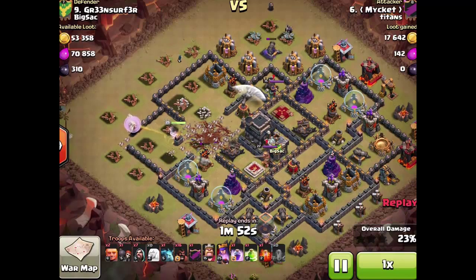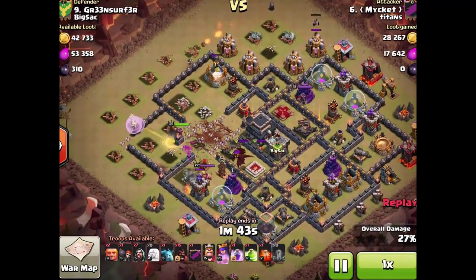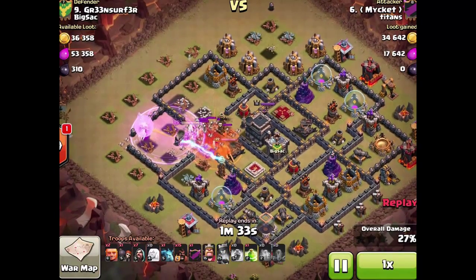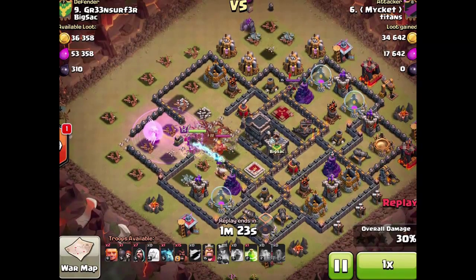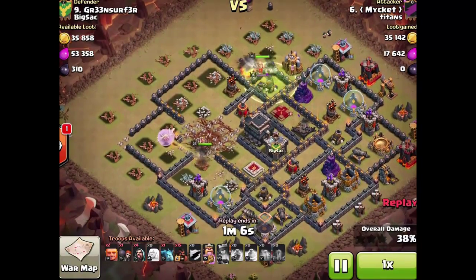I bring in that one just to draw out the CC a little faster because I'd rather deal with them before everything else. Unfortunately a tesla pops at the same time — I should have used my ability first, but it works out. It takes care of all these buildings and with those healers on the archer queen it's an incredible buff to her healing, so nothing can take her down. Then I come through with the golem to funnel the barb king straight in to take down the enemy archer queen.